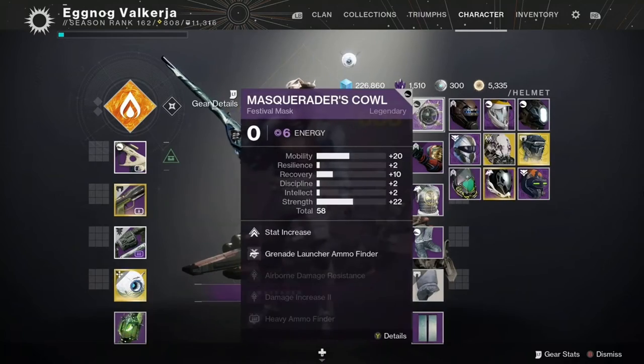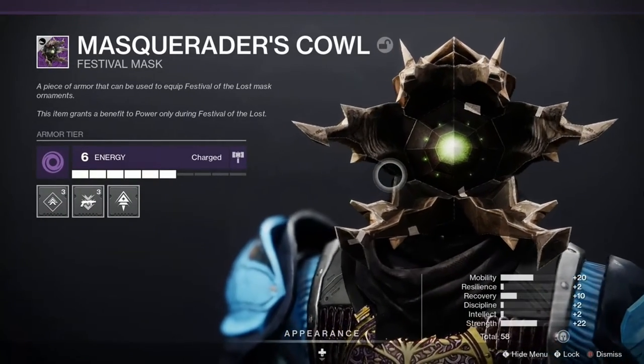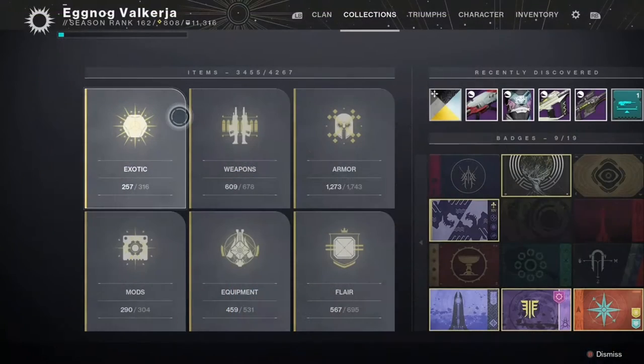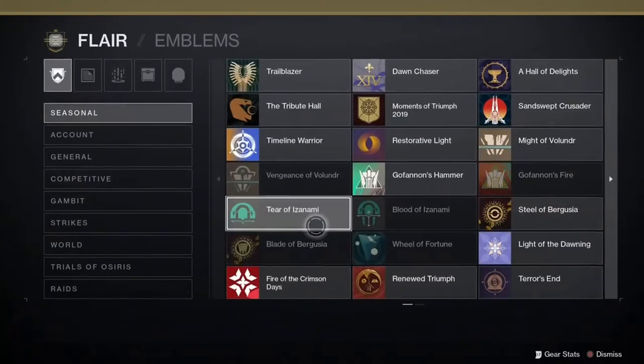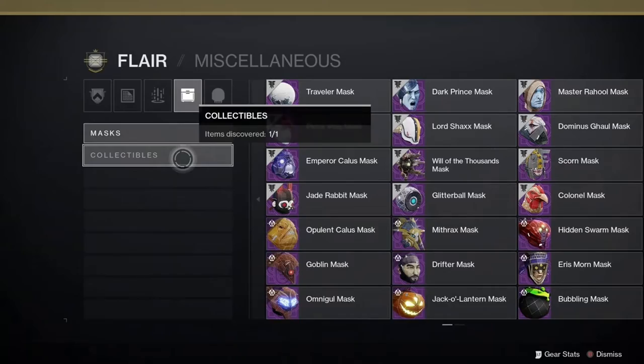First thing is going to be the Festival of the Lost masks. During the festival they have power levels, but once the event is over they lose all their power levels. They can be found in the miscellaneous tab of the flare section of collections. One can only acquire the top two rows for some reason, but once obtained the mask can be equipped.